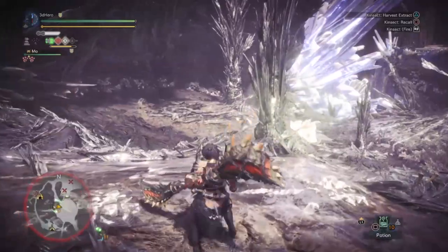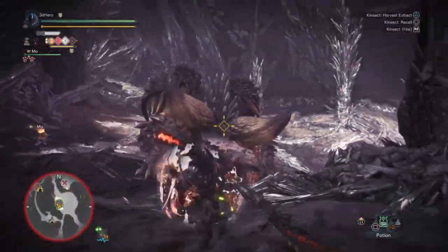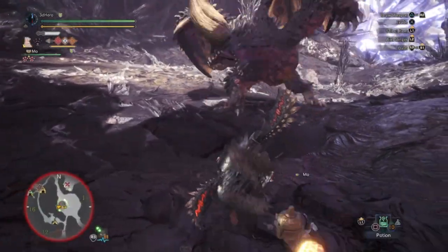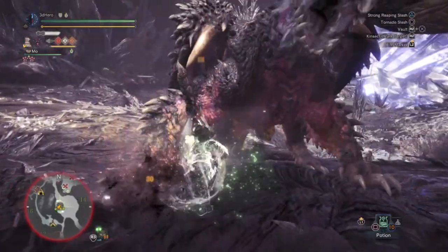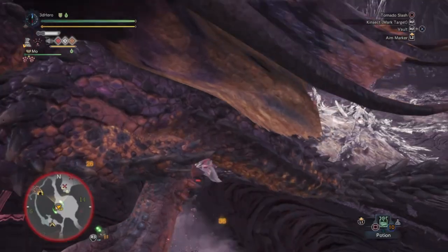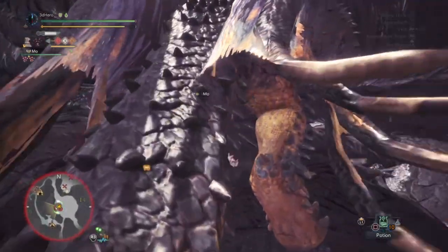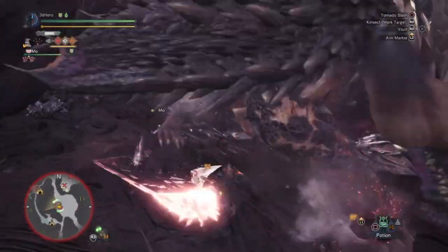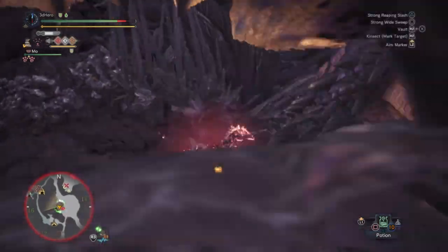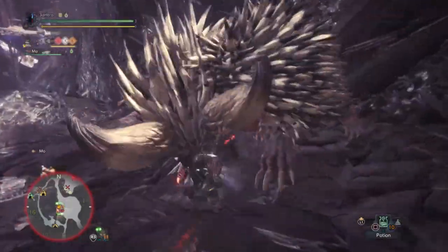When it comes down to fighting the monster, the first thing I do is send out my Kinsect and collect the extracts from the monster, so I can build up my meter to full and then proceed to attacking. This is generally the go-to rule for all Kinsect users, as you can increase the amount of DPS you do with a full bar of essence, and it also changes up some of your attack movements. When collecting from the monster, it will notify them straight away that they're being attacked and will most likely roar to stun you, but thanks to our maxed out Earplugs, we can speed up the process of extract collection much quicker while the monster is roaring.